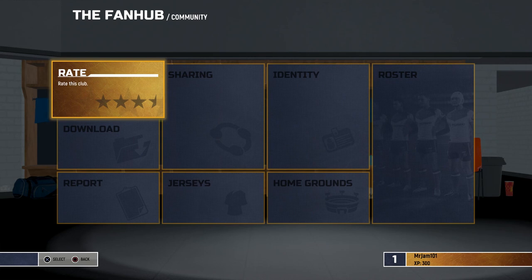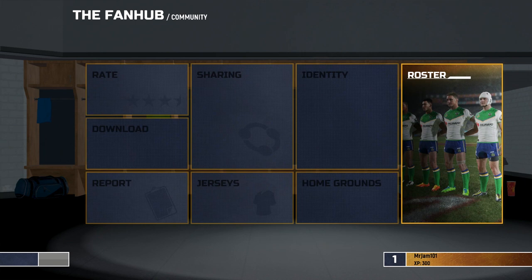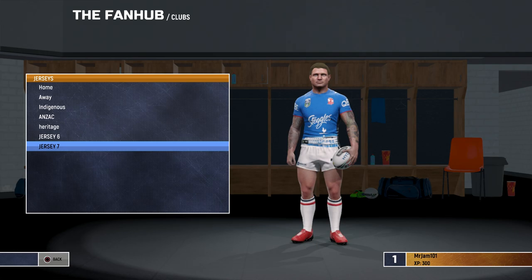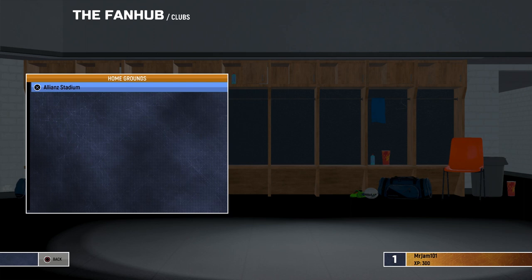Once it's retrieved the information, if we go to the roster side you can rate the club — much appreciated if you do, it's not just for me but for all the creators. You can see Brett Morris is in the squad, everybody is in there. Going to the jerseys, we've got all the jerseys — the home, away, indigenous, ANZAC heritage one, and the Auckland Nines ones — and the home ground is Allianz Stadium.